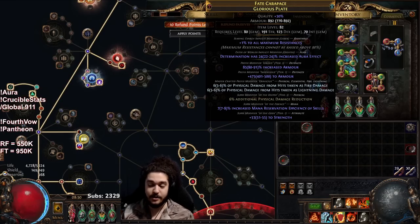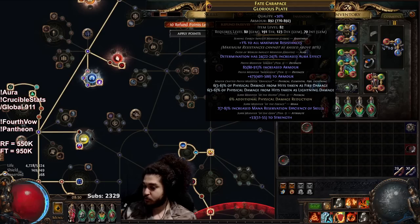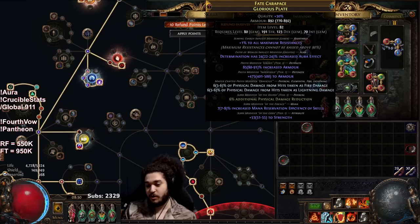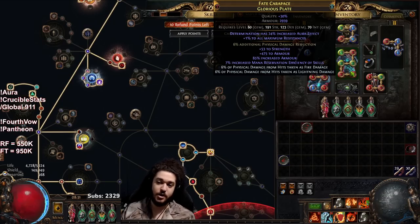The main appeal of this chest versus Brass Dome is the mana reservation efficiency saves me from needing an Enlightened gem. Realistically, Brass Dome is more defensive. If I elevate this to two max res I'm not sure, but Brass Dome would definitely be better at face-tanking elemental damage. This body armor is actually better at tanking physical — which sounds backwards, but that's how PoE works. The reason is the 6% physical damage reduction combined with the 12% physical damage taken as an element.